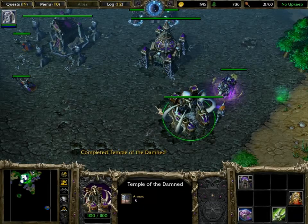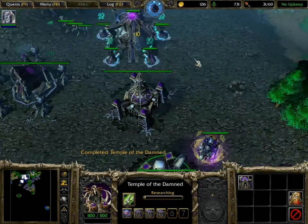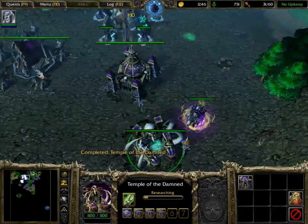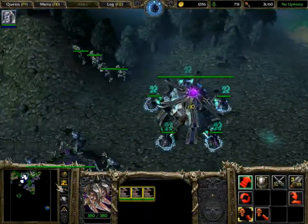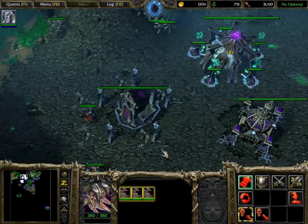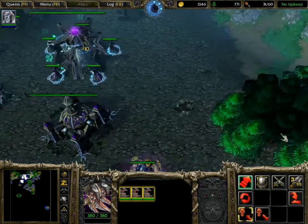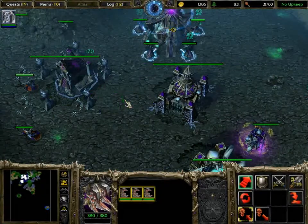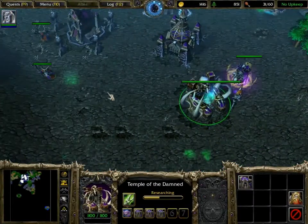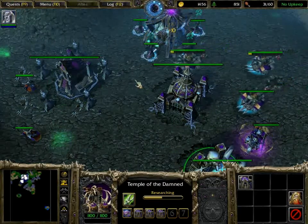When it comes to strategy and building your army, I suggest the simple necromancer raise dead skeleton rush. Upgrade everything, of course — get your skeletal longevity, because that is a real must — and upgrade your necromancers to the second level. You won't need their second spell, but it's good to have the extra MP and HP, because they're priority targets when it comes to enemy attacks.